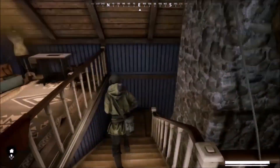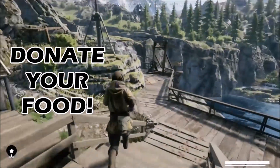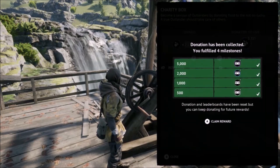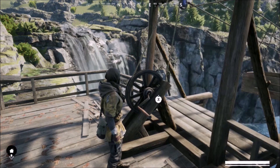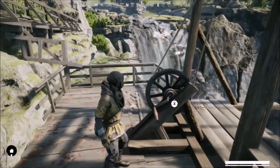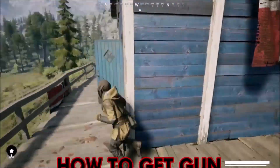Let's talk about the food. What do you do with the food that you get in game? You donate it. There's a donation box in the back of your shelter. Every week, if you donate your food and reach a certain milestone, you're going to get that reward. Up to 10,000 food donated, you're going to get a white, a green, a blue, a purple, and a legendary airdrop. So donate that food.